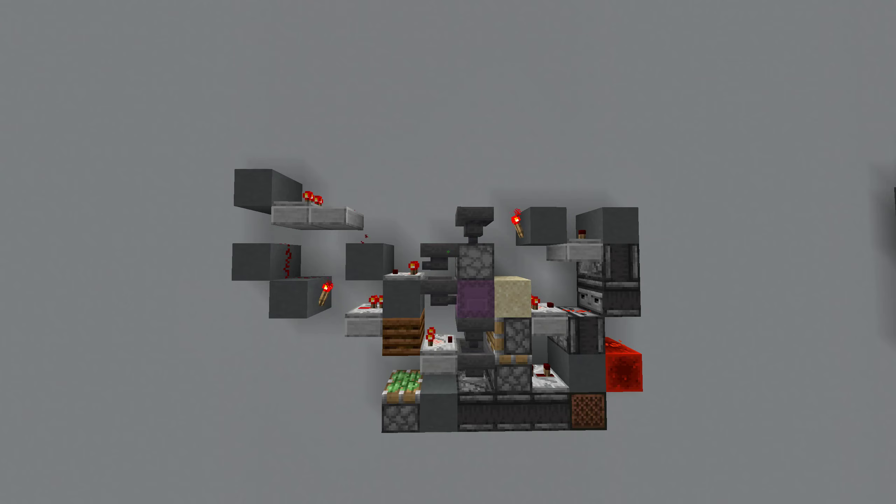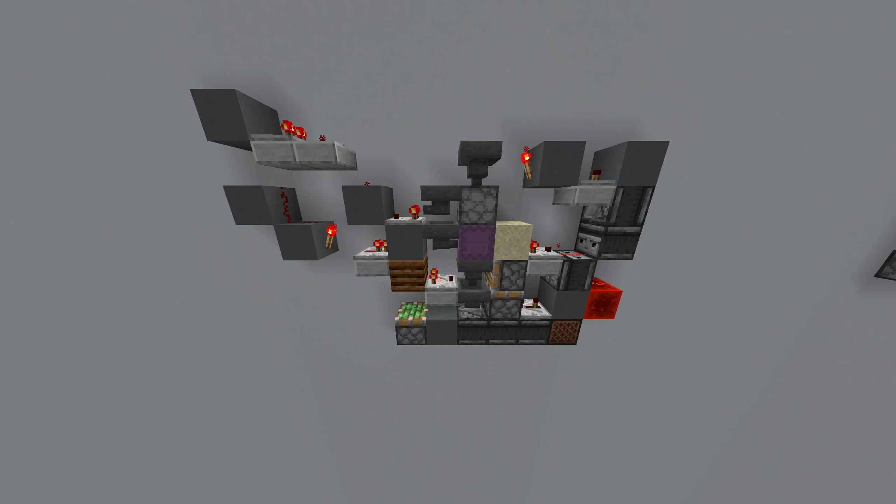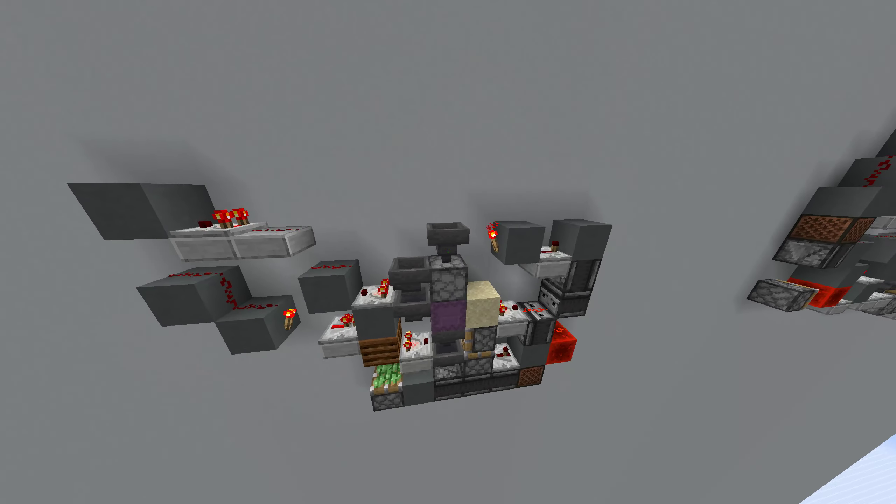I couldn't find any design that would be even equally low lag to this one, not to mention less laggy, since — if you logically think about it — this has the minimal amount of hoppers needed, and all of them are locked. And since this doesn't have a clock, it only triggers something once the box is filled, and that happens super rarely. There isn't much to improve on that.